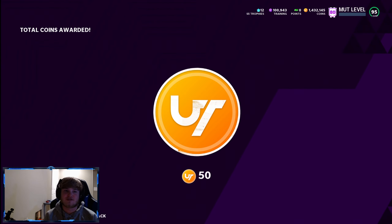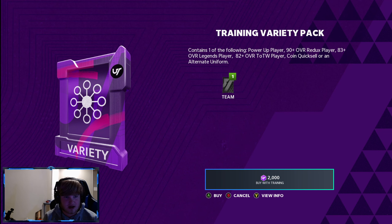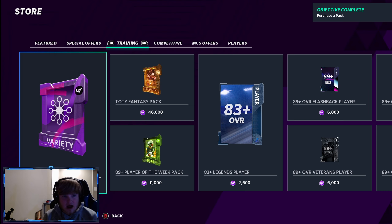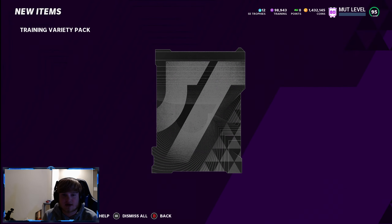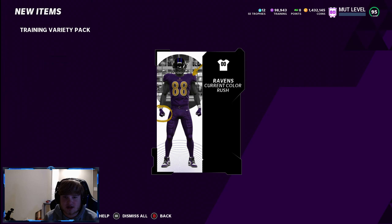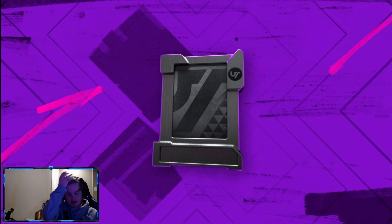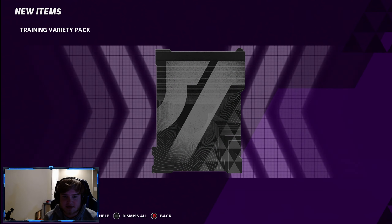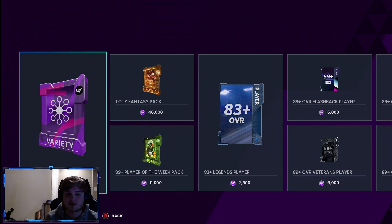We get a 90 overall for the first pack. I'm kind of confused why LTDs are in here, but they are so we're not gonna complain. Ravens color rush. Do they add the Browns uniforms yet? I just want them to add the Browns uniforms — those are the ones I'm waiting for. Saints color rush — there are some cool uniforms actually.